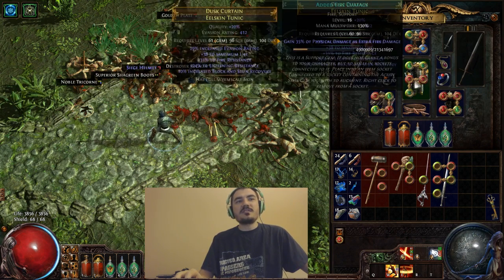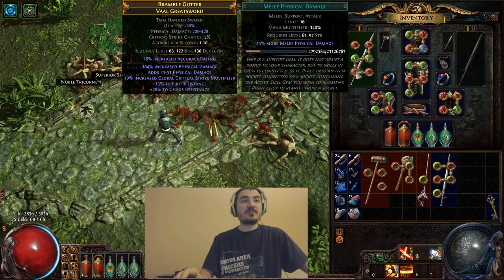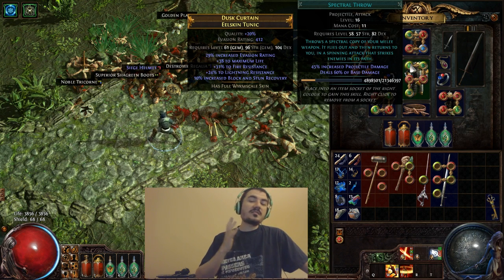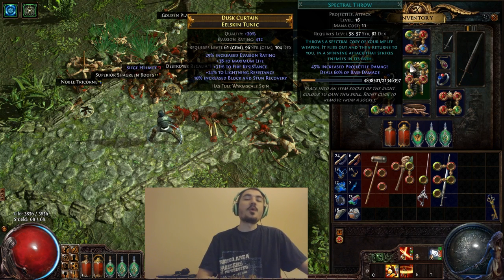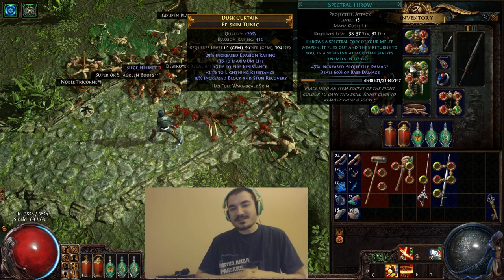For Double Strike it doesn't really matter. But the concept I want to show you guys is there are gems that are really good for other abilities that don't really apply to Spectral Throw - like melee physical damage, because it is a melee support. Spectral Throw is not melee, so it will not impact the damage of Spectral Throw. And other things like multi-strike, which is also a melee attack support, will not affect Spectral Throw. So Spectral Throw doesn't really have that many links that could be useful, but it is a very useful skill in some situations - it's a skill you'd want to use to complement your melee character.